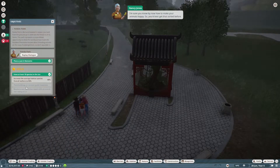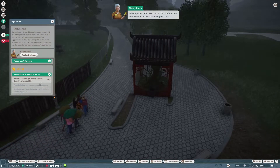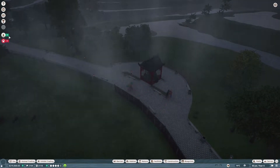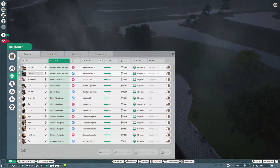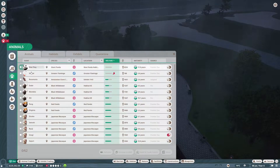So we have 18 species. We need to have 90% habitat animal happiness. That's fine — we're very close then. So that shouldn't take us too much.